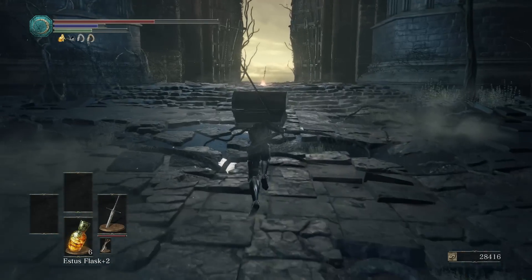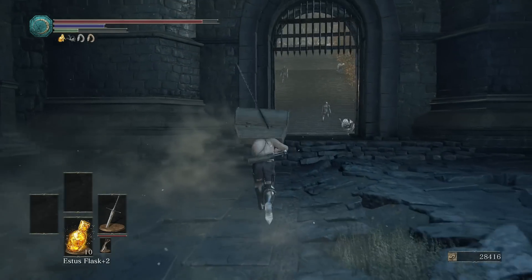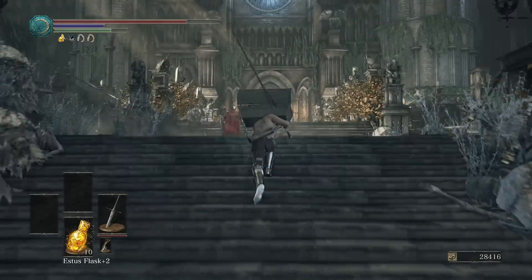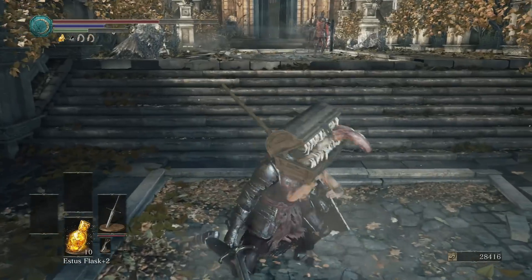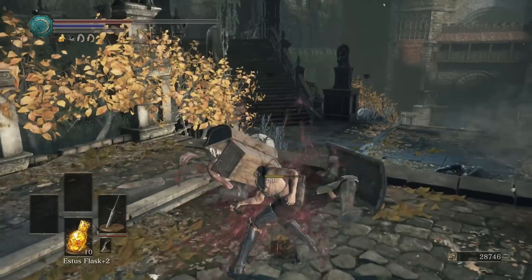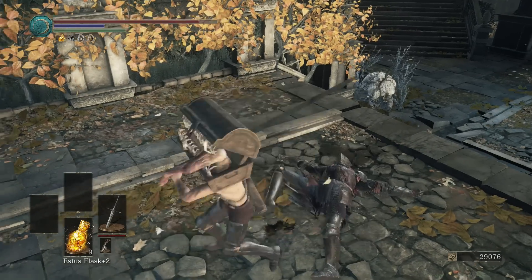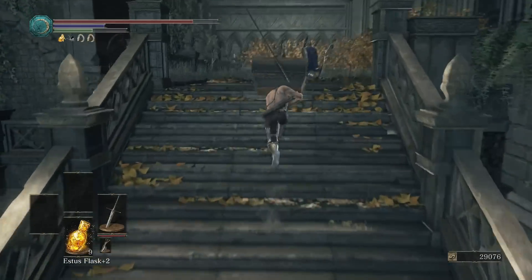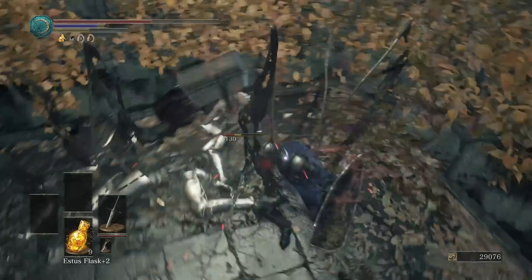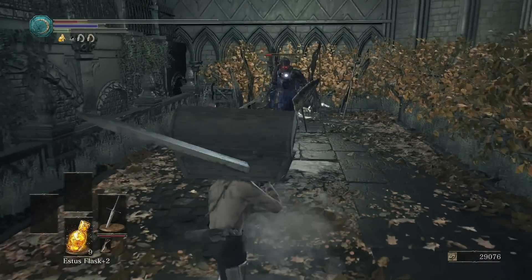In my opinion this is a very good way to get embers — and not only embers, you get souls as well. As you can see, I racked up around 50,000 souls: about 40,000 from killing the knights over 20 or 30 minutes, and another 10,000 just from selling their items. You're also pretty much guaranteed to get one of the full armor sets, which is quite cool. And as you can see, I just got an ember — three items right there. You also get all their weapons: the spear, the sword, the shield. They're quite good weapons even if you're a low level.